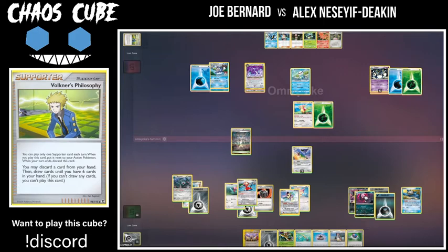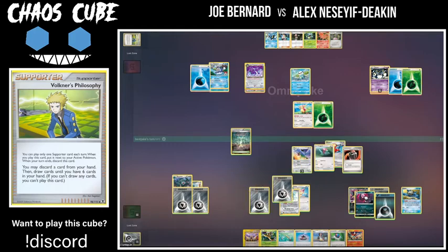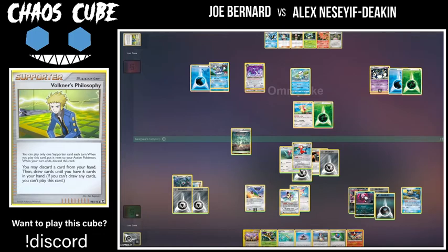Playing up the Lapras is probably not a bad play given that Al has a lot of his energy in the discard at this point, so he might not have quite as many retreat options. Although he could also be waiting for Al to commit more energy to the board and then go for a deck-out play. Al has seen that omnipoke discarded some recovery earlier, so this will be interesting. Omnipoke doesn't know Al still has the Ordinary Rod in hand. Players don't really know each other's decks, so it's hard to say what information you're going off.